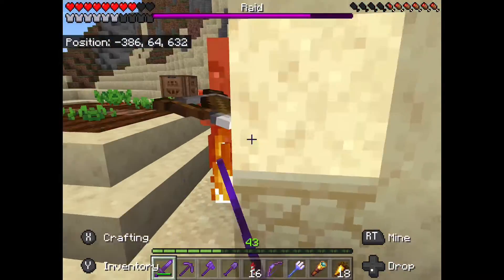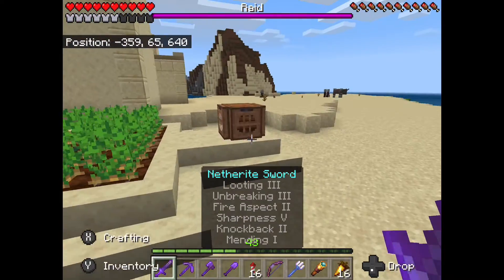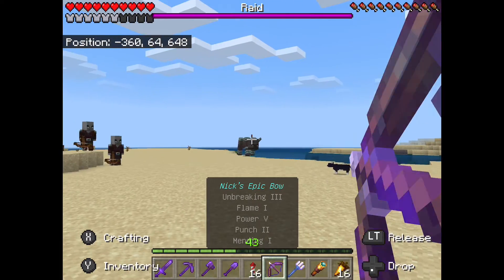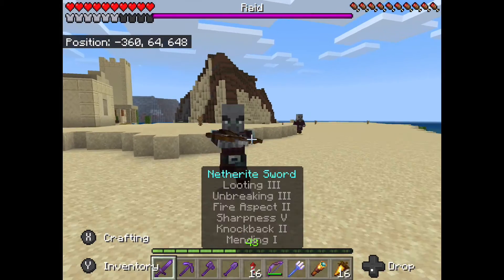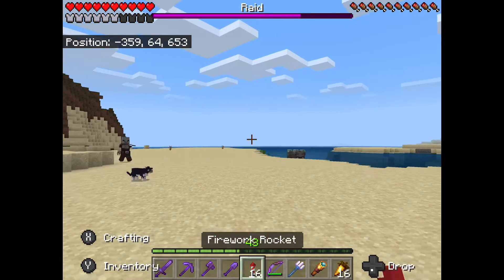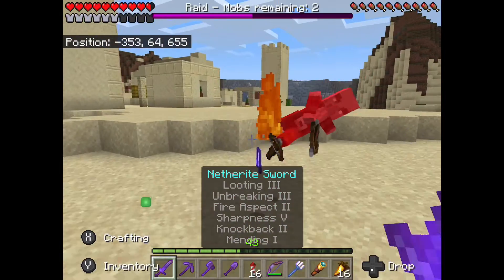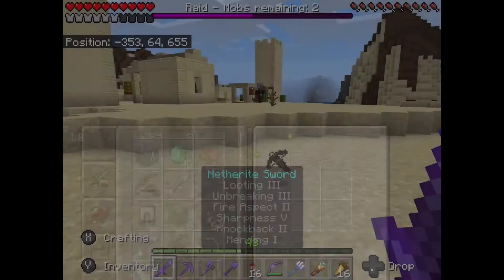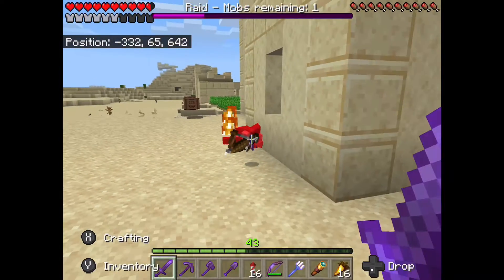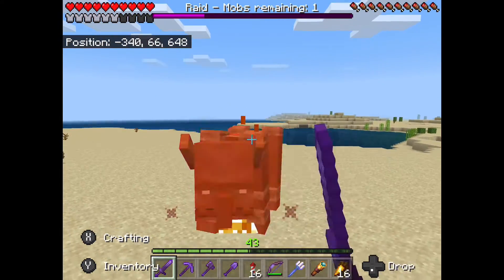There are also vindicators and I can see my thorns armor working on them - it's killing them. There have been two wars going on here: one me versus the illagers, and then also the cats - they've been like killing all the rabbits while I've been fighting these guys. That's why you can probably see a lot of dead rabbits everywhere, because these cats are a bit savage. Now let's get in and kill this dude, getting a bunch of loot from it but I don't really need it - iron armor is useless for me now. All I care about is netherite armor, and I've already got really good netherite armor.